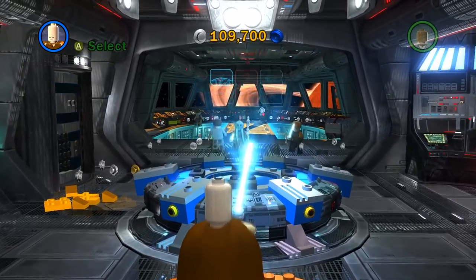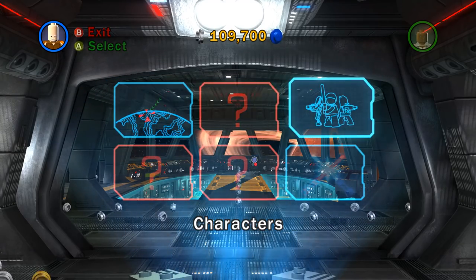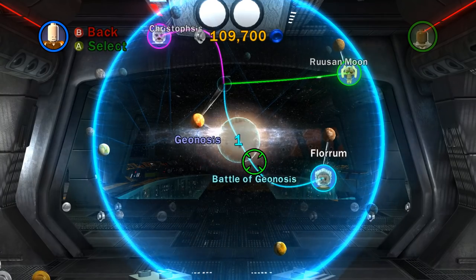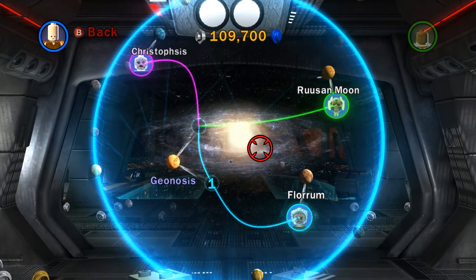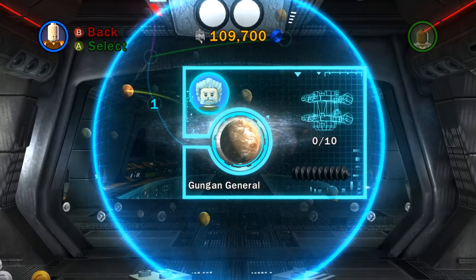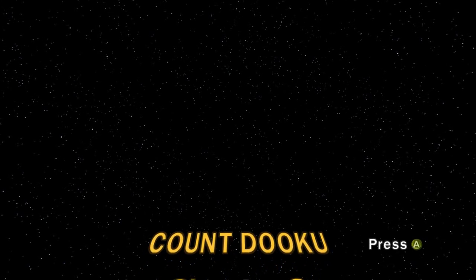The next level we're supposed to be doing is the Gungan General. So it looks like Dooku's moving this way - this is Gungan General. So are these, like, different chapters all in themselves? I guess so. So we've just done this one. Now we're going to Florham for Gungan General. Is this still part of Chapter 1? I'm not really sure. Count Dooku - I guess Count Dooku has his own questline. Chapter 2, Gungan General.